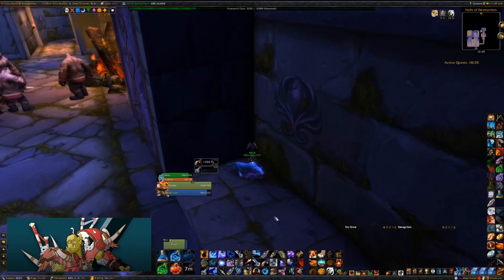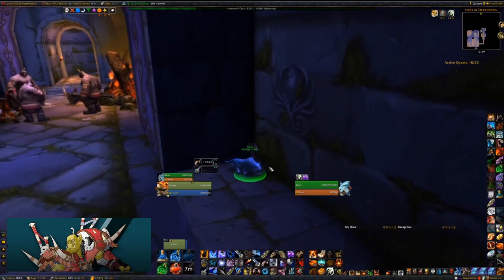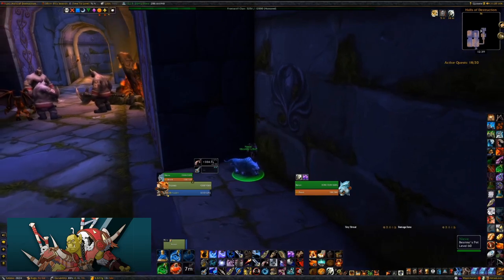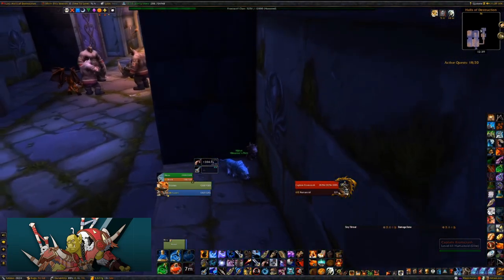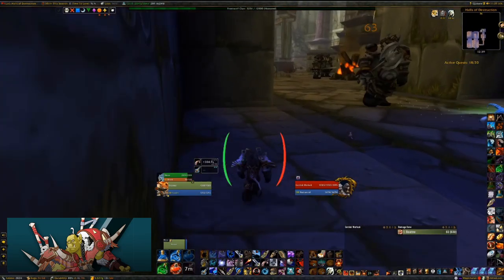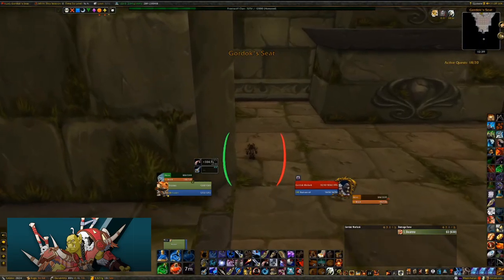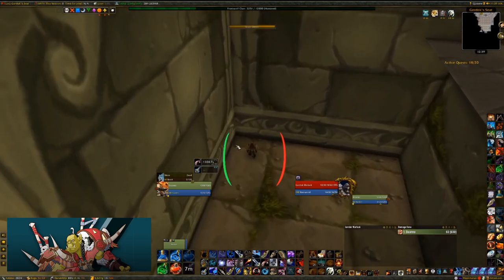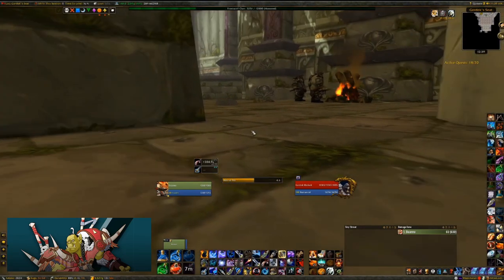There are two ways to do this next pull. I do it the safest way with my pet. You can also just run through, pop a speed boost, hopefully dodge a couple attacks and get around the corner and feign death. I've got plenty of food - the 20 or 30 seconds it takes to recover is not worth the potential wipe. Once you've made it this far you don't want to wipe. My pet's going to die, feign death, get my pet up and start looking for the pat of dogs.